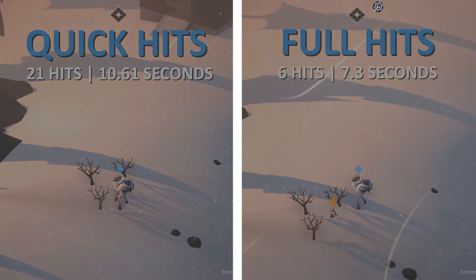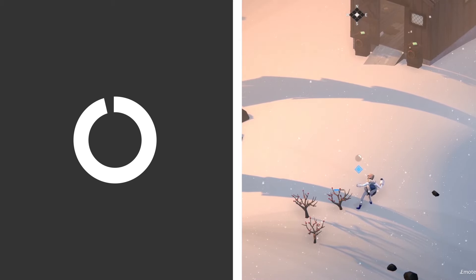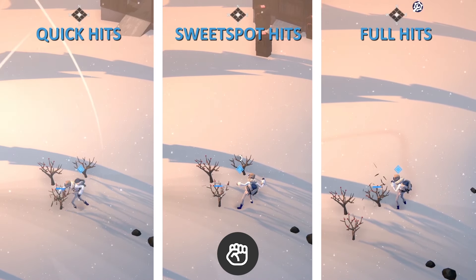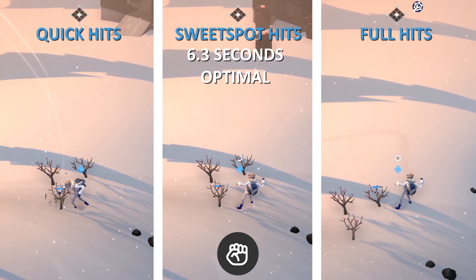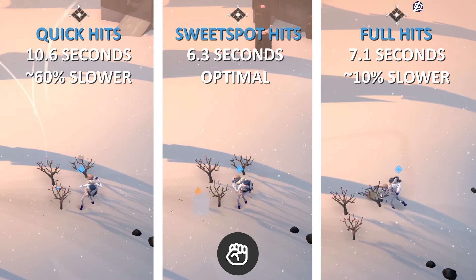Now for our third and final method: the sweet spot hit. There is a small animation lock at the end of the fully charged action. We can avoid this by releasing our hits as close to 100% as possible. The clips on screen show a side-by-side comparison of our older hit methods and the sweet spot method. This sweet spot method is faster than both quick and full hits.